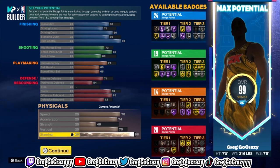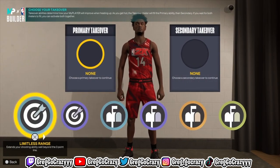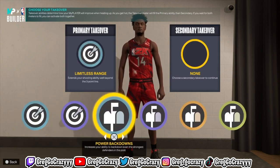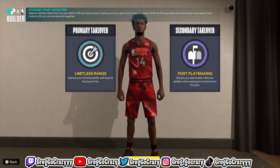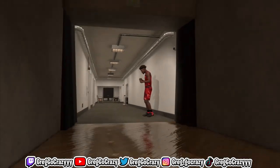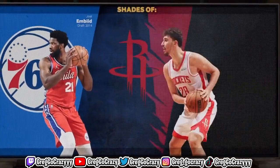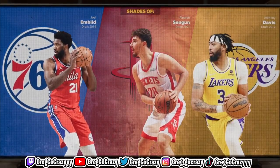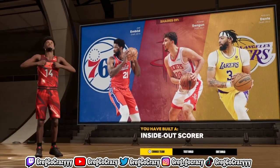If you want to get Gym Rat or if you already have the badge, I recommend you make this build if you want to be different. You can run tools with this build, you can trick people — it's like a cat build too, this build is light. For takeover, as you can see you only get Sharp and Post. I chose Limitless because you're a stretch big, and Post Playmaker so you can throw the ball out of the post to boost your teammates' ratings.